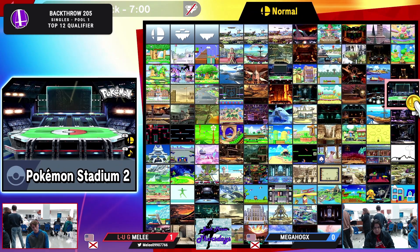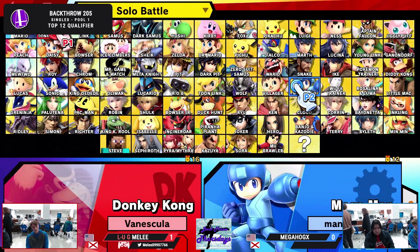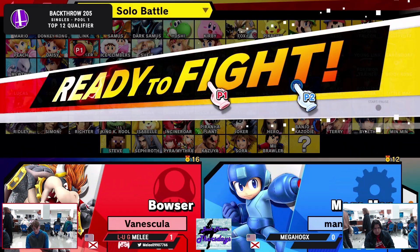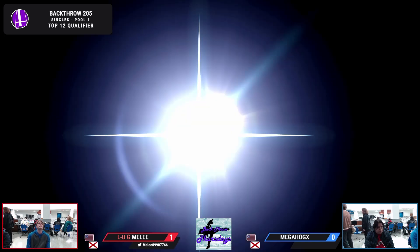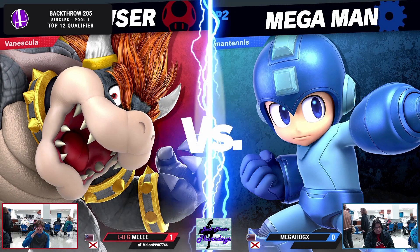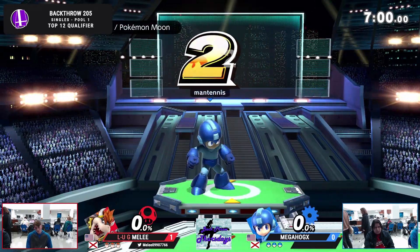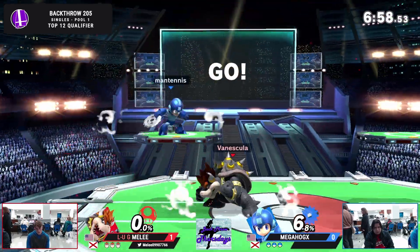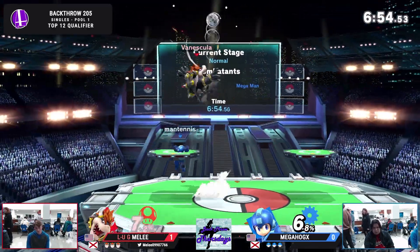And then he proves it. Bowser's got a lot of tough guy frames on him, so he can just go through whatever — all the Nairs that Megahog is trying to get through. It's a great pick that Melee has chosen instead of Donkey Kong, because of that tough guy stuff — especially to beat the lemons. And that F-smash too. But going into game 2 here.